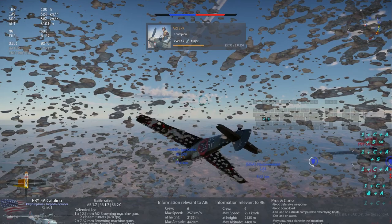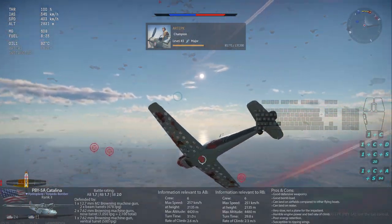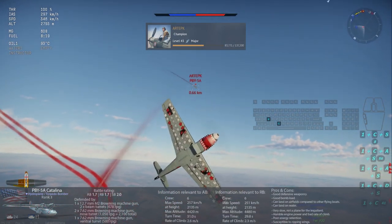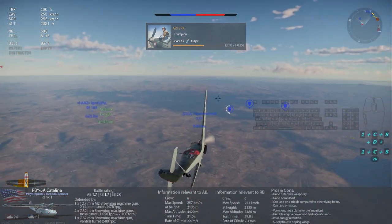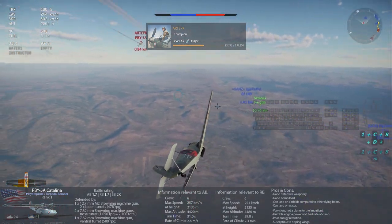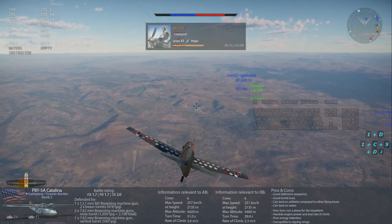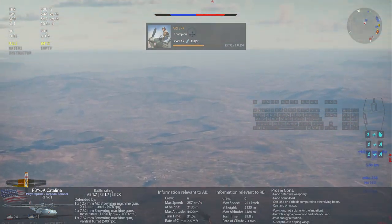The PBY-5A Catalina offers a heavy payload that is sure to be a game-changer if used properly. It also has a very good defensive armament for its tier, which can occasionally be a savior against an enemy fighter. The plane is quite unmaneuverable and its wings are very weak, being able to snap just by turning a little too tight at higher speeds in a realistic battle.